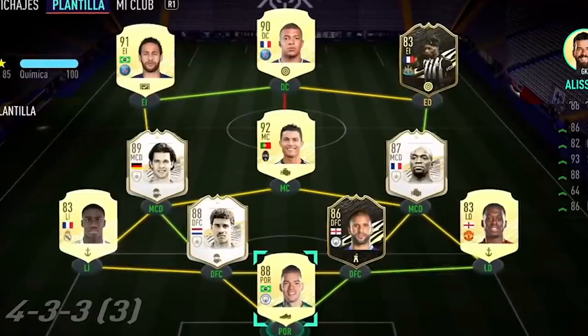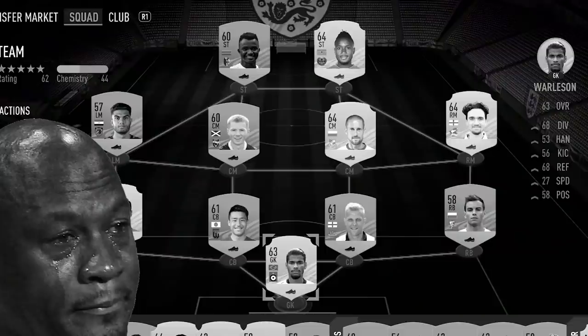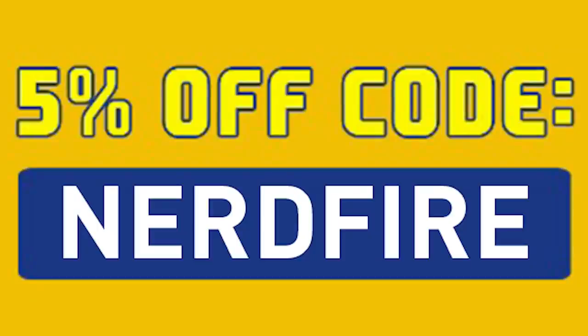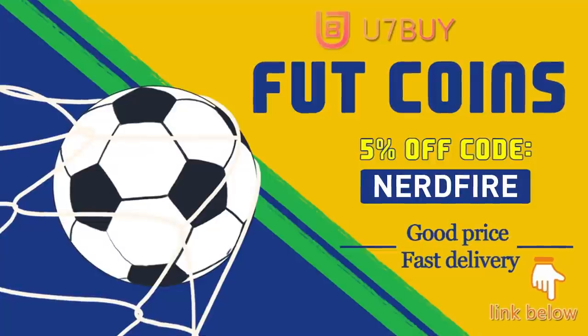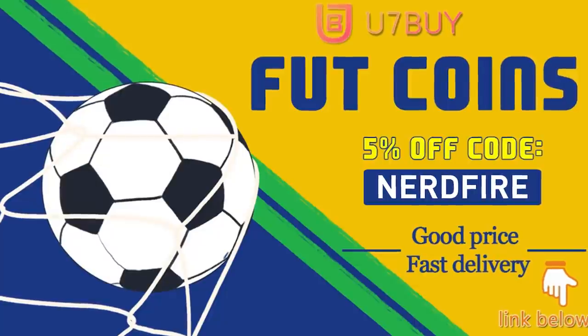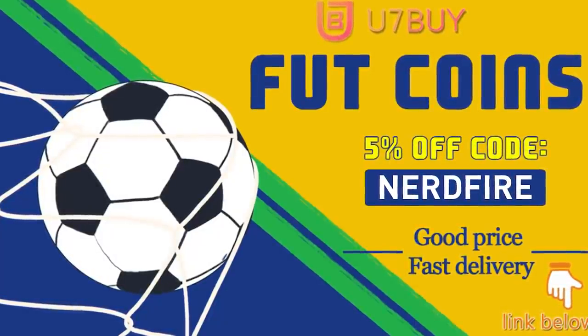Are you facing ridiculous teams and stuck with bad players? Head over to u7buy.com and get yourself some FIFA coins using the code 'nerdfire' at checkout for five percent off your order. It'll be linked in the description - they are cheap, safe, and the most reliable, so make sure you go ahead and check them out and make your team better than ever.